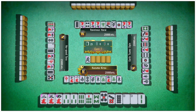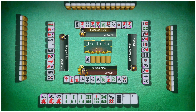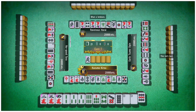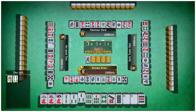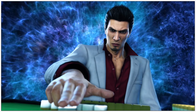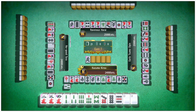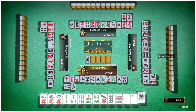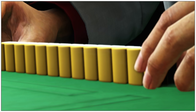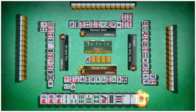Now let's introduce Ura Dora. It almost works the same as Dora, but Ura Dora only comes into play when the winning player has called Riichi — another good reason to call Riichi. Ura Dora, or Hidden Dora, are extra bonus tiles that are only revealed after a player who declared Riichi wins. When you declare Riichi, you place a bet of a thousand points, and this bet is what makes Ura Dora possible.